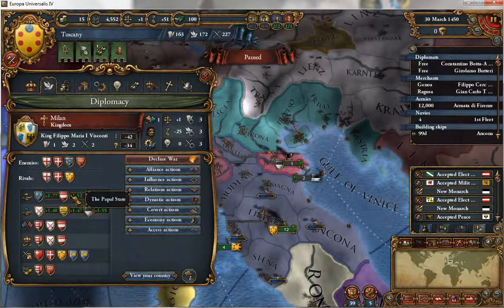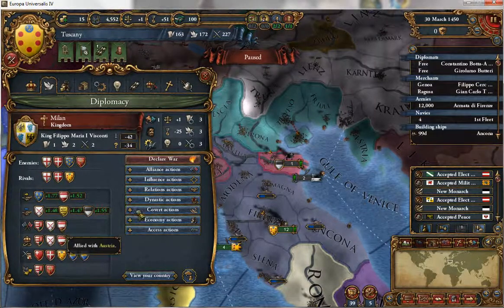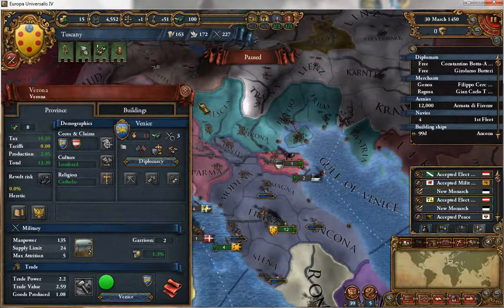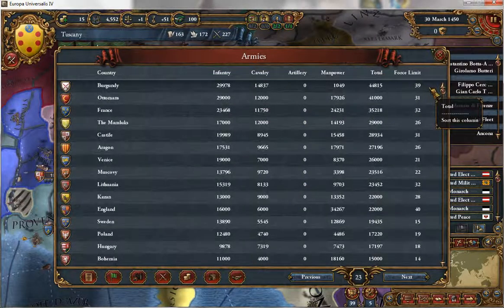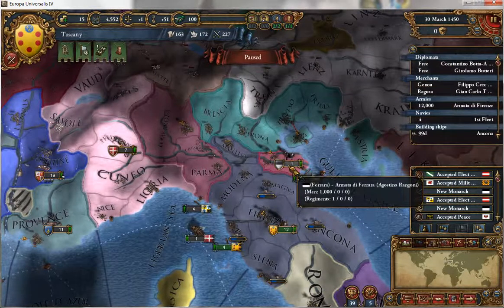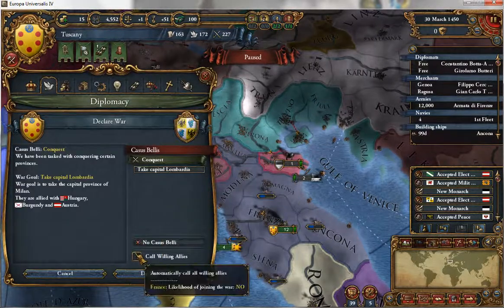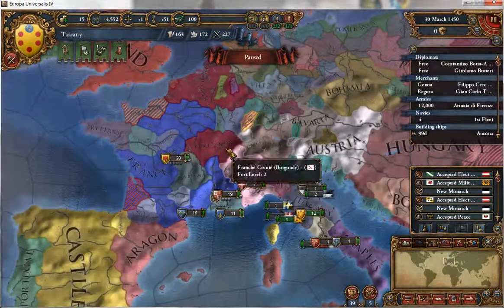Milan is a rival and they do have powerful allies: Hungary, Burgundy, and Austria. That would be really tough. What is our army compared to others? Venice has 26,000 — no way we're standing up to that at our current power. So our best choice is probably to just keep preying on these smaller states. If we can actually get France in... no, they would not ally with me.